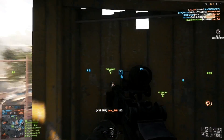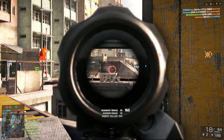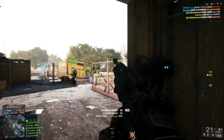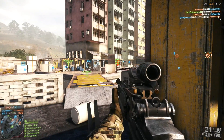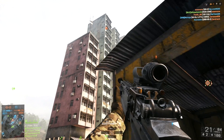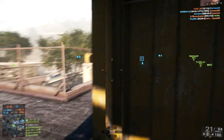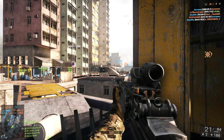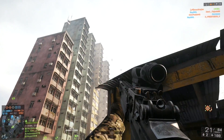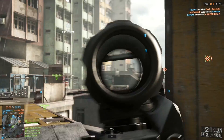Being able to accurately determine the range to a target has always been easier for the recon class, but most people don't actually realise that the XM25 scope has a range finder, so don't be afraid to pull it out to find the range to a target and help zero your weapon. This probably won't matter so much if you're using a mid-range DMR like the M39, but if you're trying to get kills at 200 plus metres with the SVD and a 4x scope, then this is something you'll definitely want to take advantage of.